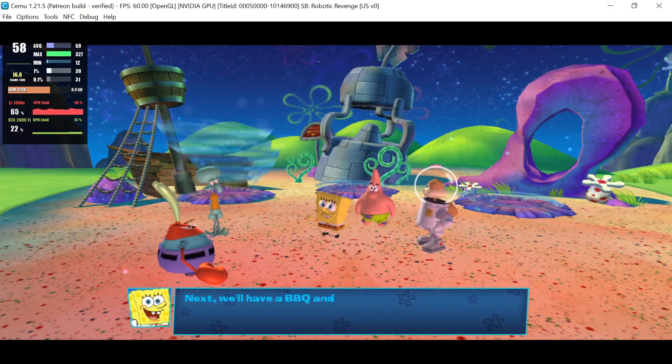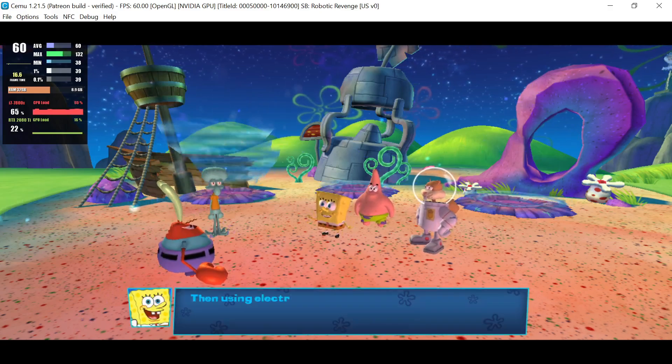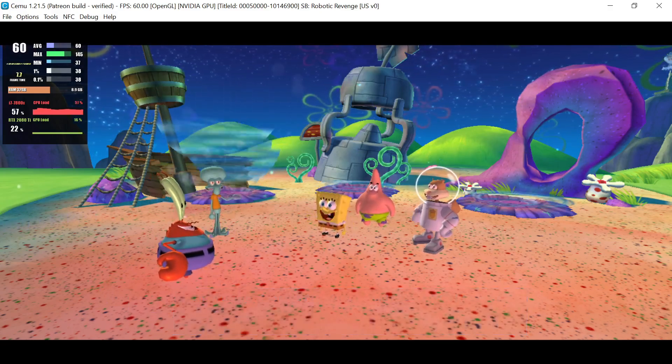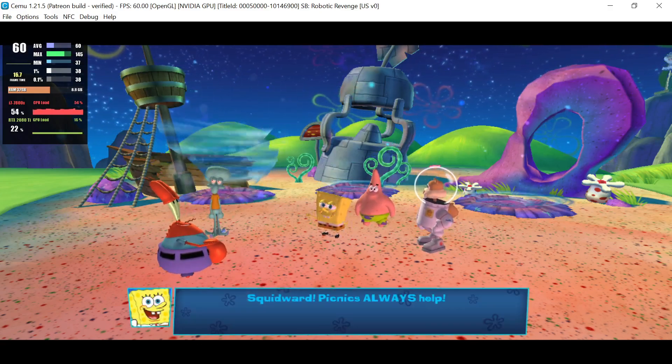Next, we'll have a barbecue and start cooking hot dogs, baked bananas, and sauerkraut. Then, using electric fencing, an old tuba, and a litter of kittens... And how is that gonna help? Squidward, picnics always help!